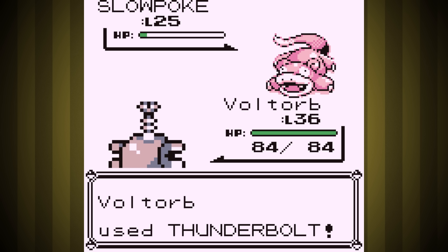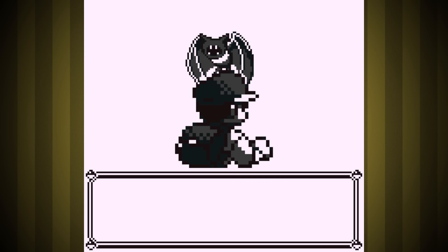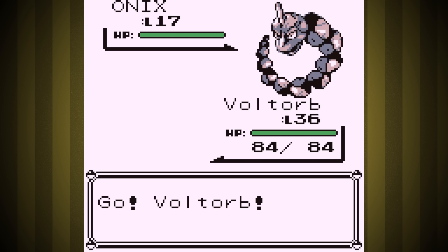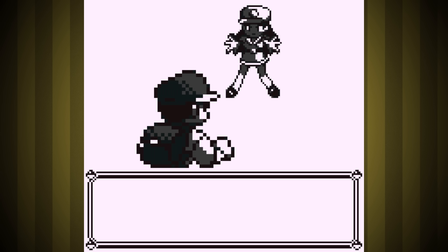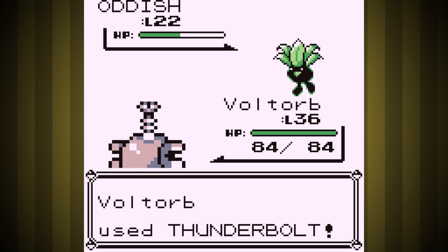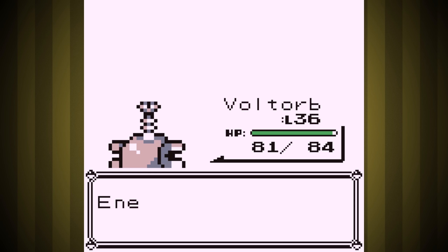I'm a little bit worried about Rock Tunnel. You know that hiker that likes to blow up three times? Well, I don't have three Pokemon to throw at him this time. We have good defense, but our health sucks. Plus, don't self-destruct and explosion half your defense when they're calculating the damage you take? Maybe I'm misremembering, but I kind of feel like that's a rule. Regardless, this could be a problem.